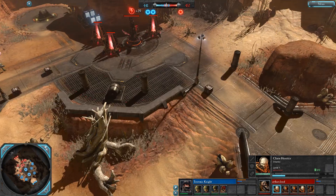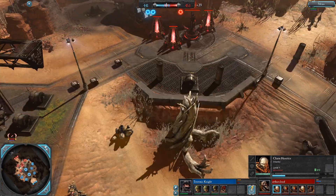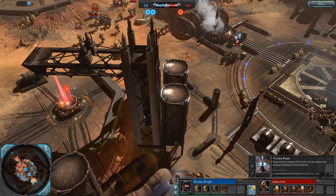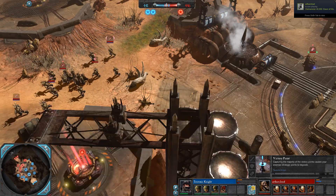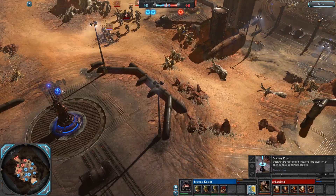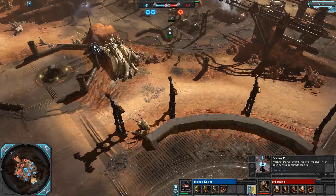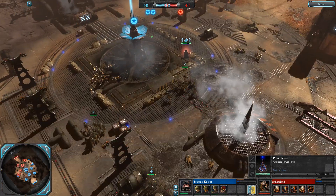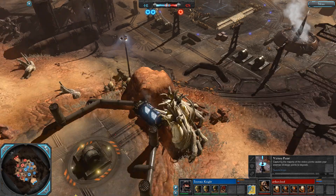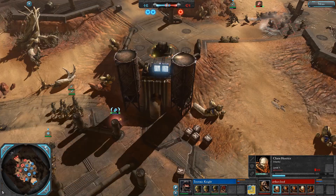It looks like Teutonic Knight will have a really big tech lead. A Bane Wolf could be extremely effective here — Arthur Cloud has a lot of power but not a lot of requisition and it's going to hold him back for a very long period of time. This presents a beautiful window of opportunity for Teutonic Knight to get to tier two, call in a Bane Wolf, rush the gen farm, and get a nice base bash going. But he really needs to be defending his power farm as well.